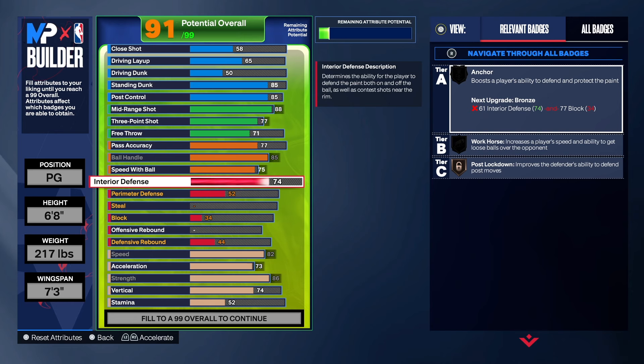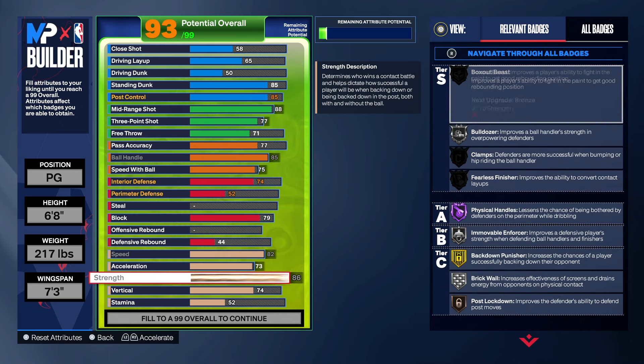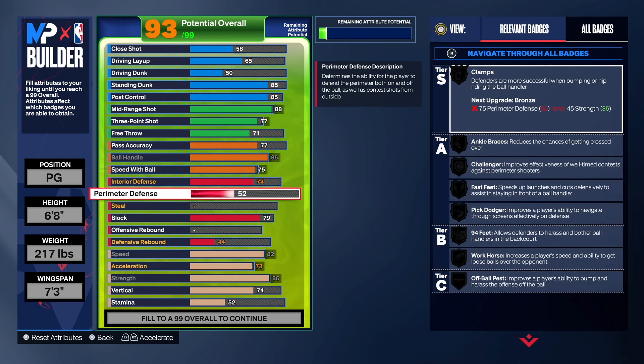Most people don't do it, but I've been doing it lately on my builds — even on a small guard build I put some interior defense. As far as the block, we're going to get that to 79 because that's what we need in order to get pogo, anchor, and chase down artist. We get silver chase down, bronze anchor, bronze pogo — so yes, you will be able to block and alter shots. Remember, you got silver immovable enforcer, and that badge does help you out a whole lot in the paint and on the perimeter.